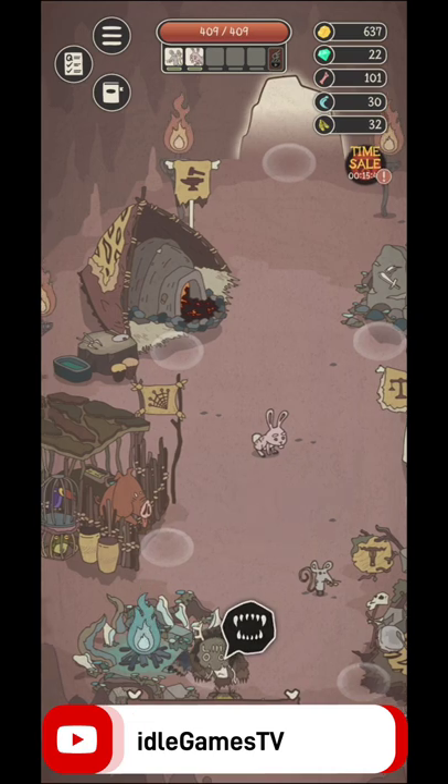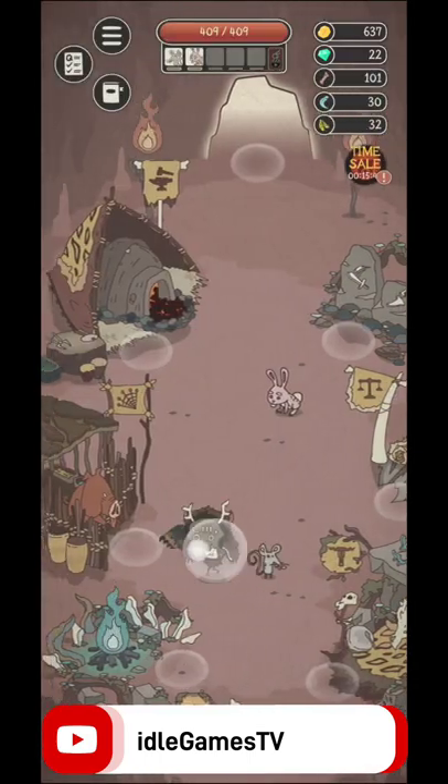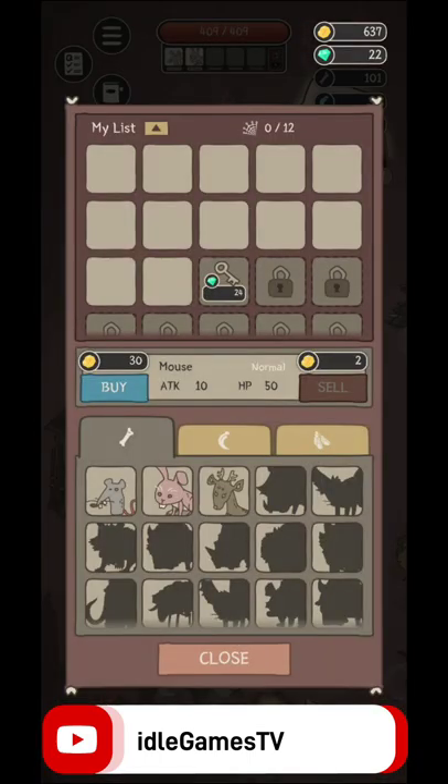Let's go outside a bit. Over here is your cave. Basically, in the cave you're going to be able to do some upgrades, get different kinds of animals, and also sell different kinds of things that you have collected along the way. As you can see, you're going to be able to sell your pets and so on.